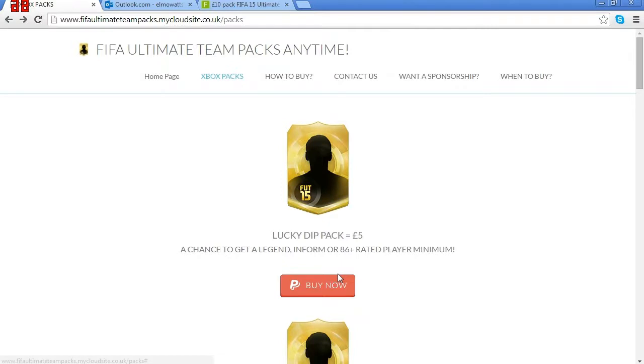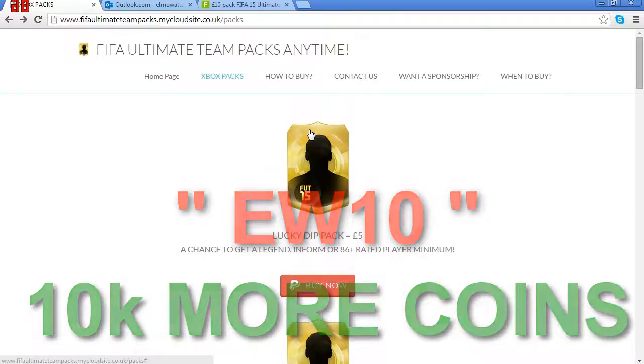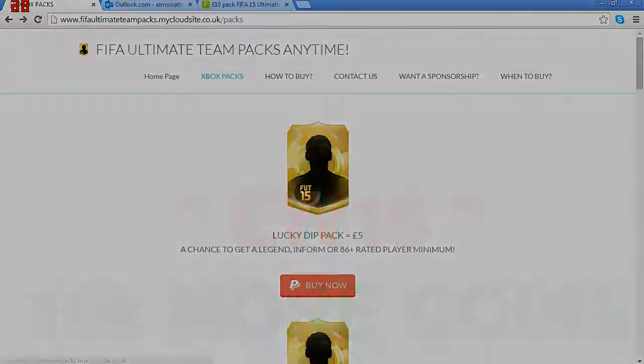Don't forget to use the discount code EW10 for 10,000 extra coins on top of your purchase. So say you got 6k — use that code and you could end up getting 16k. It will be on the screen right now, go type that in at checkout and you get 10k more coins than what you should get. That is it for this video, guys — I do hope you've enjoyed. If you did, leave a like down below and subscribe for more. Have a very, very nice Christmas. See you next time.